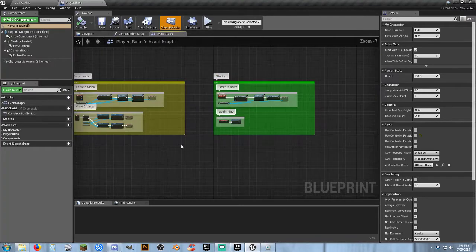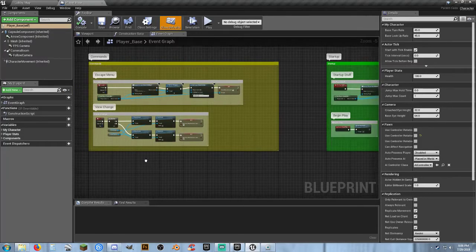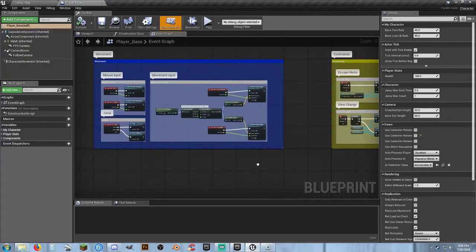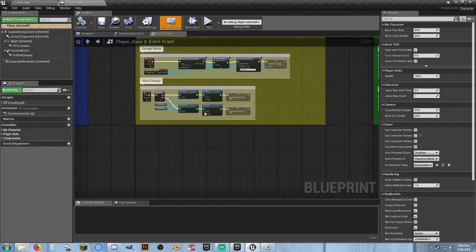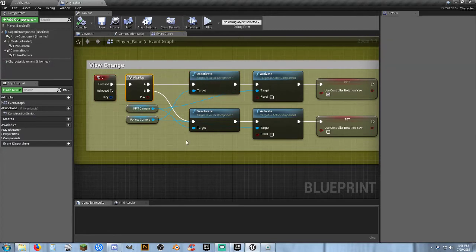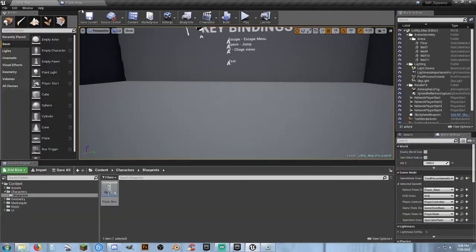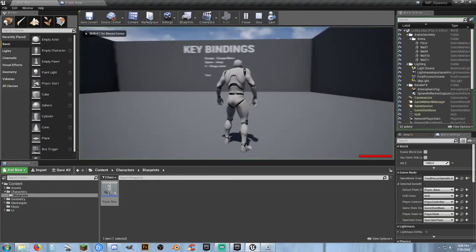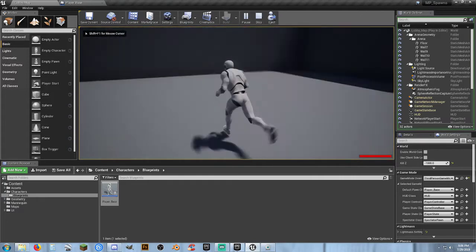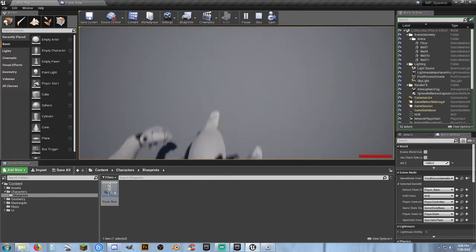I've got startup stuff in green here, and commands are set up in yellow. The blue is for movement items and things of that nature. One of the first things I'm going to do is modify my view change. Typically I hit view, run a flip-flop, then activate and deactivate cameras as necessary and use controller rotation yaw. Hit V and it changes to a camera.